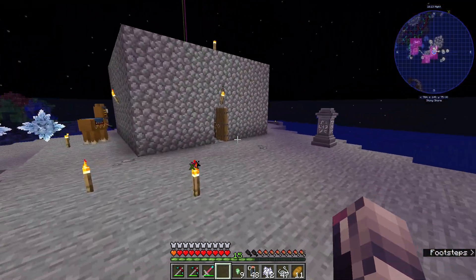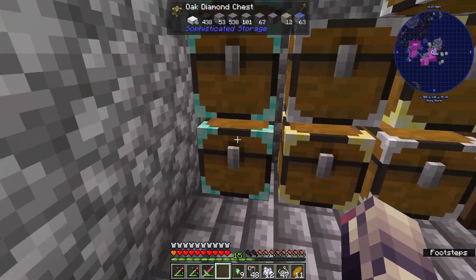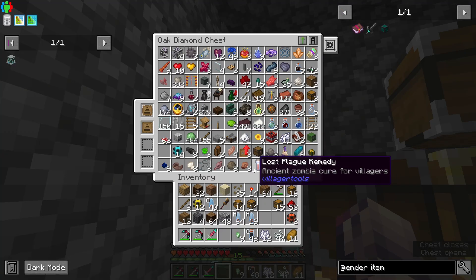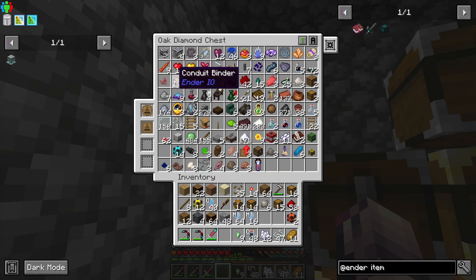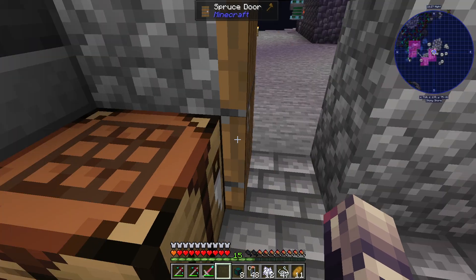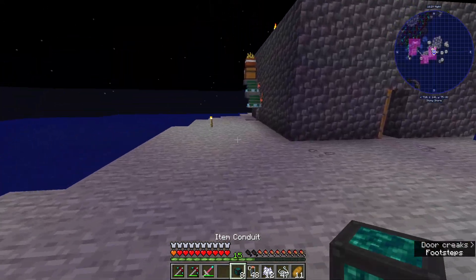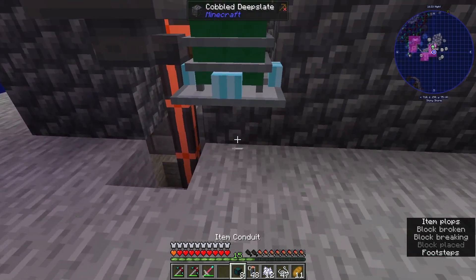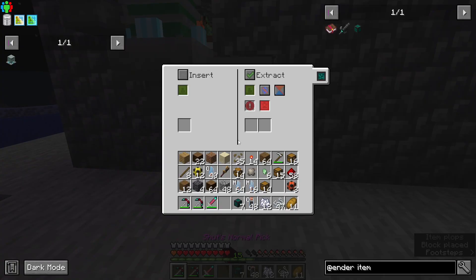I should have Conduit Binder somewhere around here — Conduit Binder, right there. And then... I doubt this will give us any filtering at all, but it's worth a shot. No, it doesn't look like it — looks like we have slots for it but not anything else.